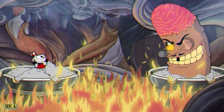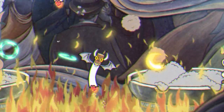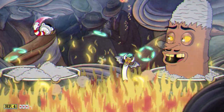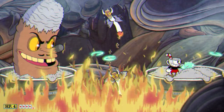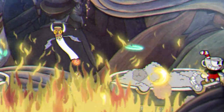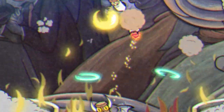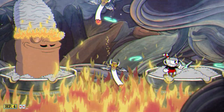The third boss is Mr. Wheezy. There will be two ashtray platforms that Mr. Wheezy can switch to and from, and he'll blow fireballs that travel in a loop-de-loop pattern. The main problem is that he takes a considerable amount of time to take down. The fight lasting longer increases the chance of making more mistakes, and the awkward loop-de-loop pattern of the fireballs can really screw you up. Try to stay far back from the fireballs and use Roundabout to deal damage. When Mr. Wheezy turns to Ash, jump and dash over to the other side, watching for Flying Cigarettes that move upwards in the middle — find an opening in the gaps and jump to the other side.